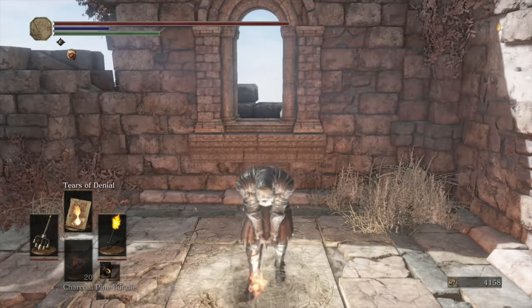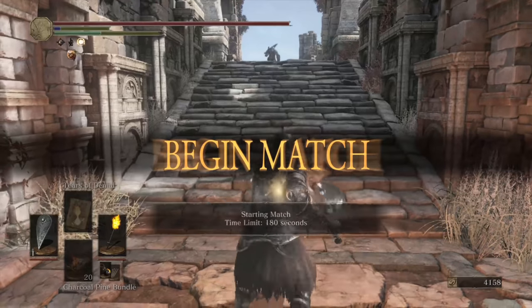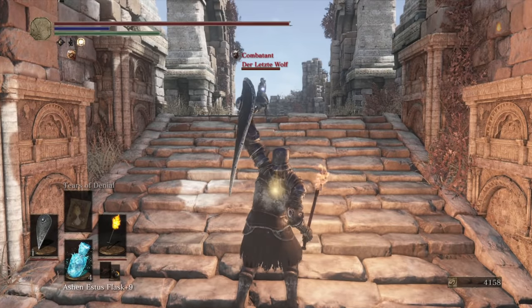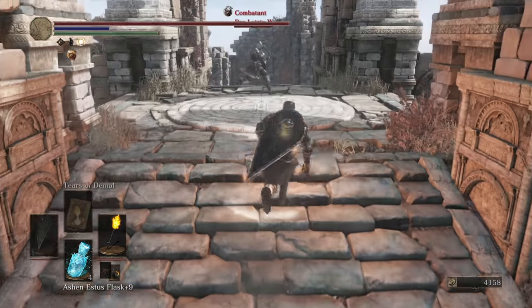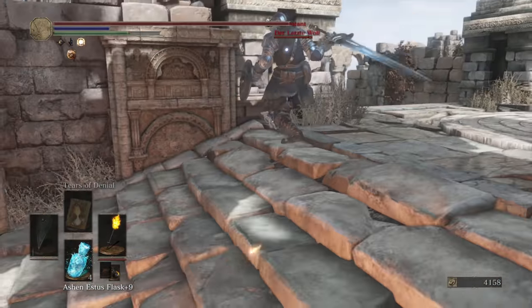Alright, jumping into our first fight with the follower torch - the torch is a different beast all its own. I need my FP. Derletzwolf. Hello, Derletzwolf. How are you? A wizard against my follower torch. Dishonest wizard.